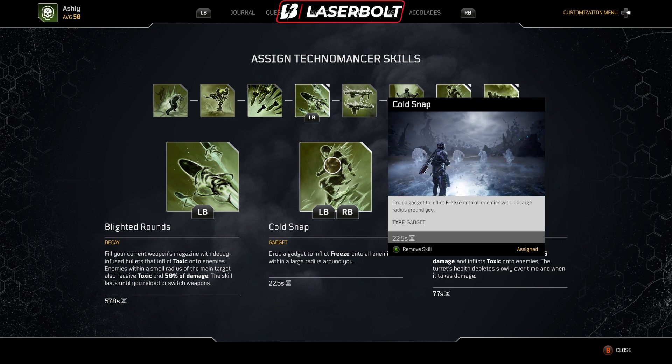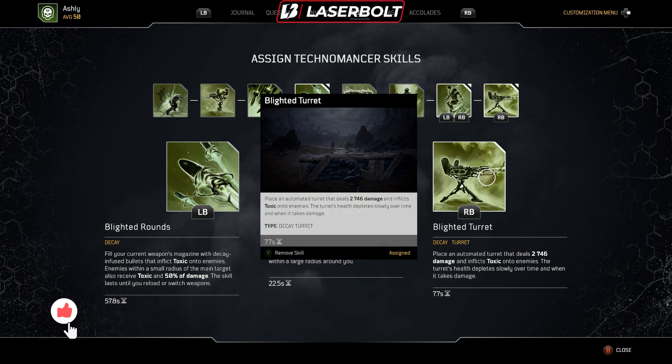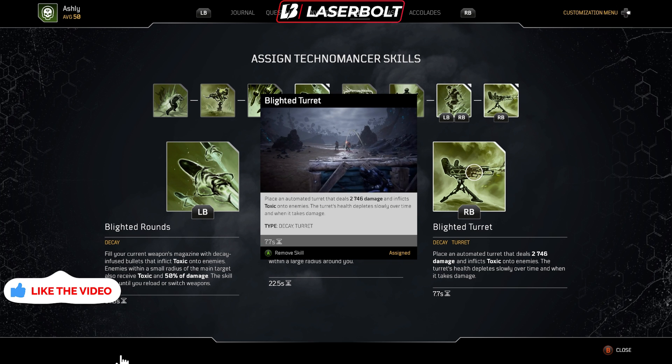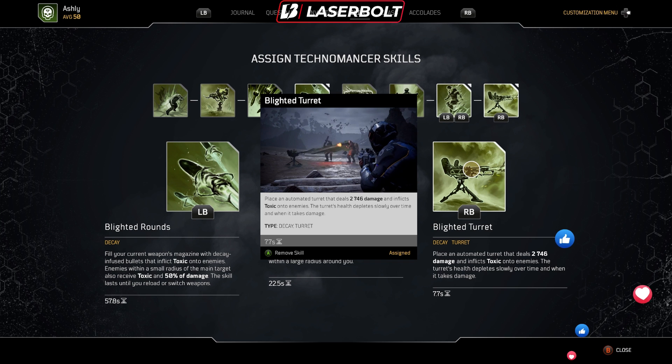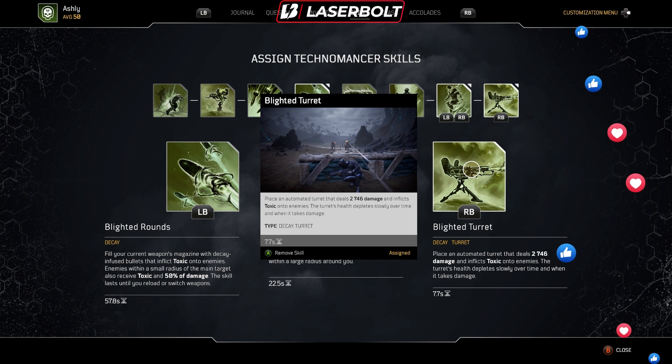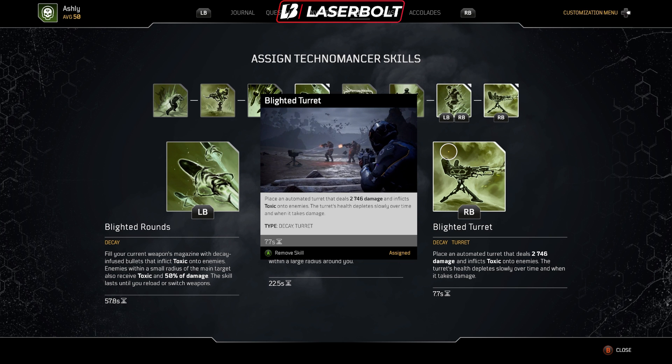We're running Cold Snap because anytime we get in danger and enemies get up close, we're going to be able to do that freeze. You can also melee to freeze people, so you have that at your advantage as well. Then we have Blighted Turrets — this particular turret is going to allow us to apply a lot of toxin. Remember, the toxin is giving us our health back. So not only are we applying toxin with our bullets, but we have another item applying toxin, meaning our health is going to be coming back.